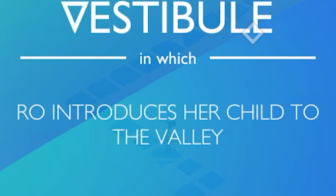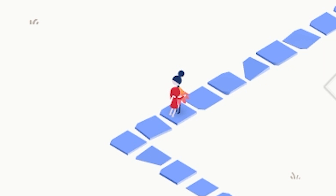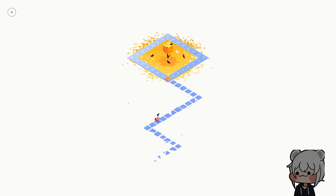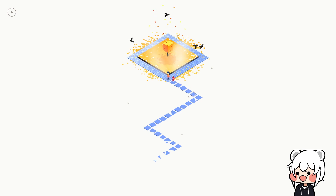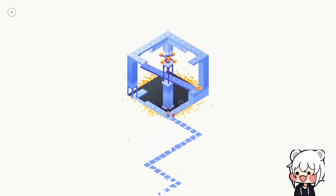We start here with the vestibule in which Roe introduces her child to the valley. Alright, there's a button — and we have somebody actually following us this time, which is cute. So, if you haven't seen the gameplay before, there's a series of buttons, rotations, and stuff like that to solve the puzzles.